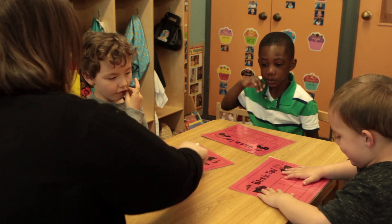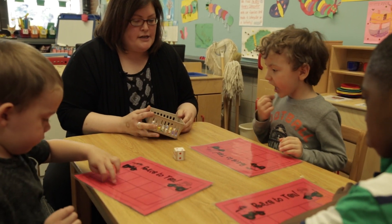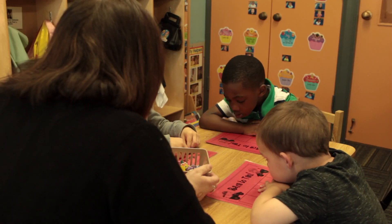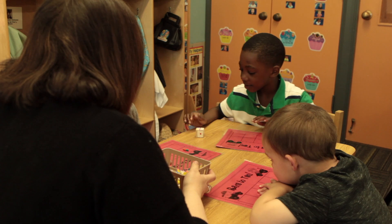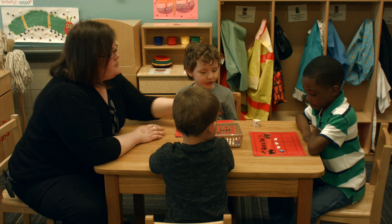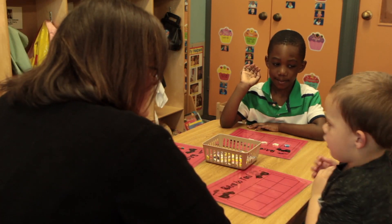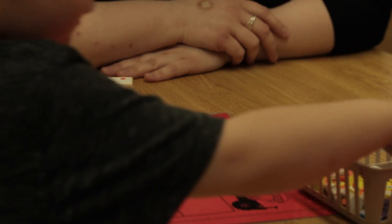Everybody, we will take turns rolling the dice. Marty goes first. How many do you need? Two. Start up here. That was not easy at all. Ambrose, your turn. Look at this. One more. Red, yellow, red, yellow, red. Ambrose, if you got one more, how many would you have in that top row? Five. Jackson's turn. Two. Come on, Jackson. Two.